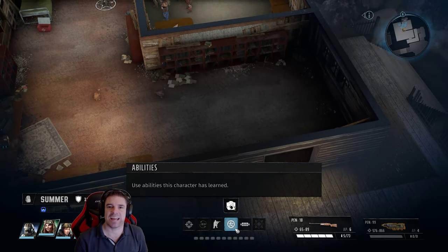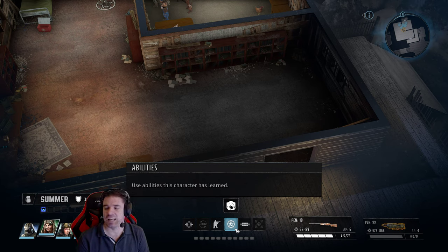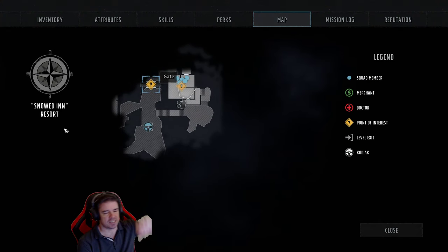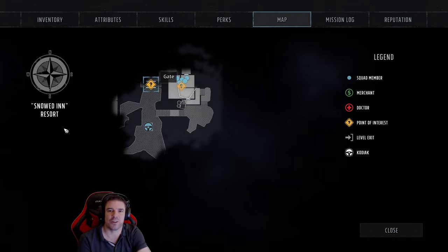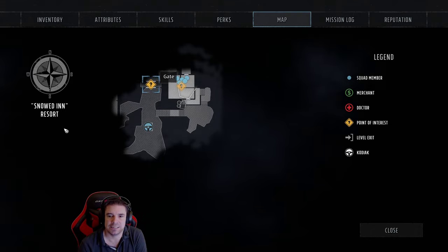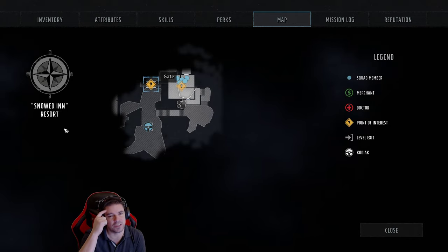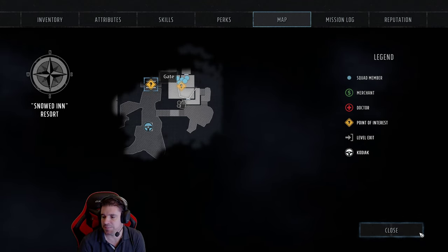Hey guys, welcome back. I'm Red, and this is a Wasteland 3 video about Provost, the Owl Maneuver coin. We're currently at the Snowden Resort, which is the west end of Colorado. To get there you need an upgraded chassis on your Kodiak.